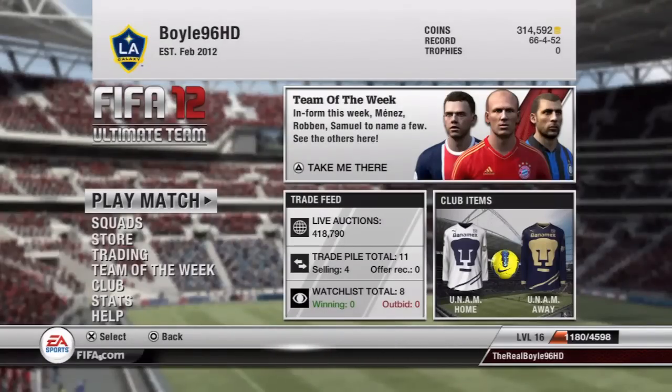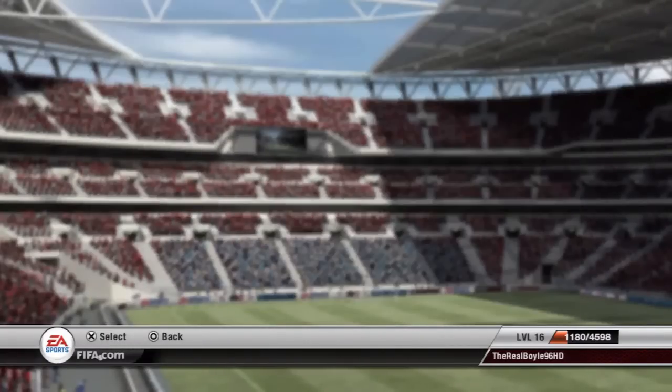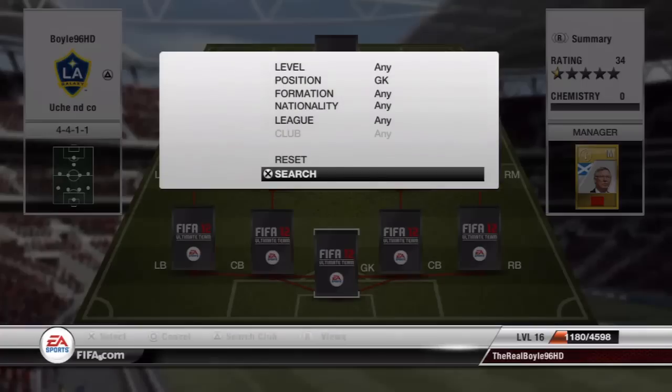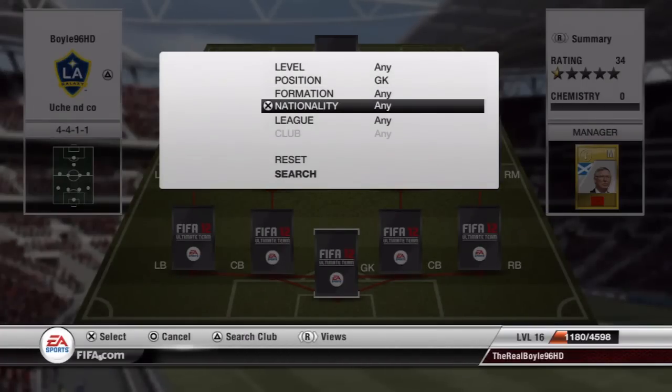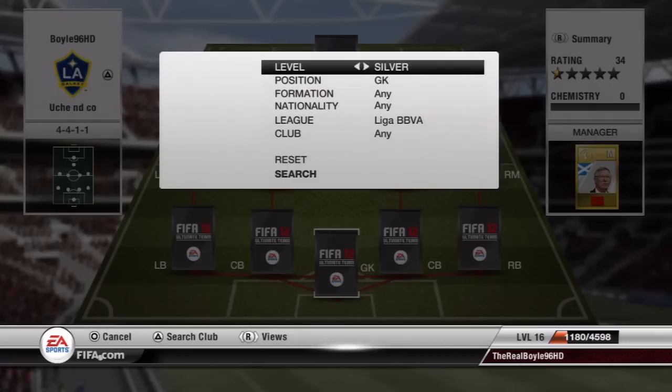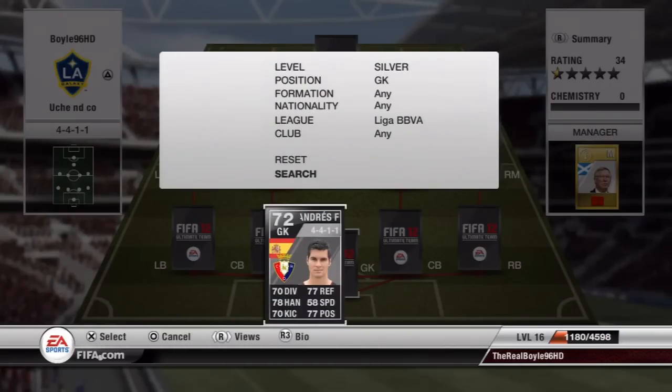Well lads, what is the fucking crack? Boyle96HD here and this time it is a Liga BBVA Silver Team for you. Based around Inform Uche really — absolute tank, and I'll talk about him when I get to him. Anyway, I'll run through the team for you. It costs around 300k and it's an absolute beast of a team.